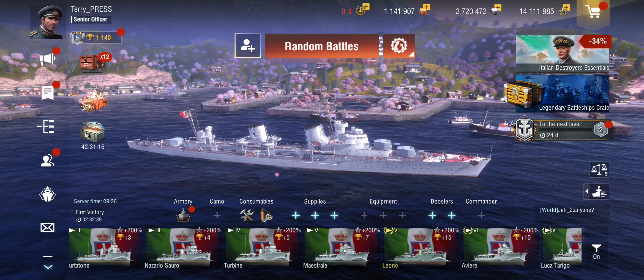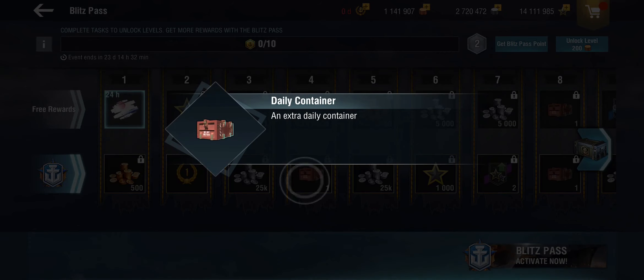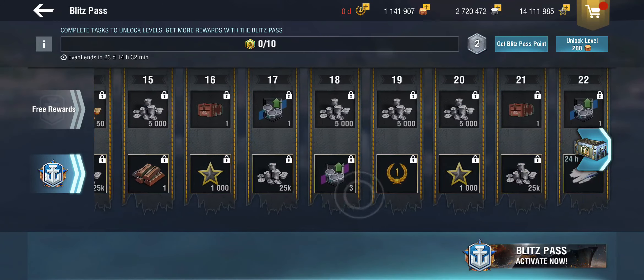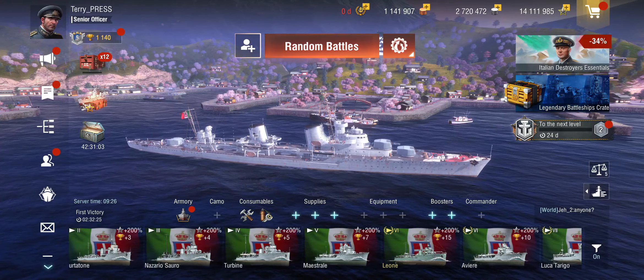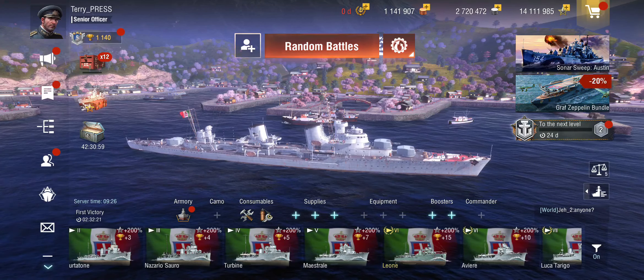The second place where you can get them is the battle pass. So even if you're on the free tier, you see that you get containers throughout it. And in events and similar things, containers oftentimes show up as well. So this is your primary means of getting blueprints.